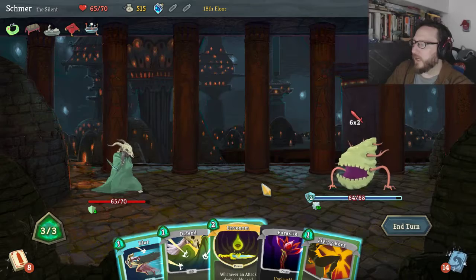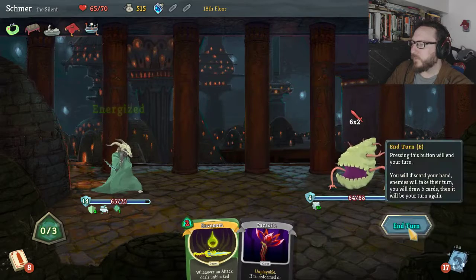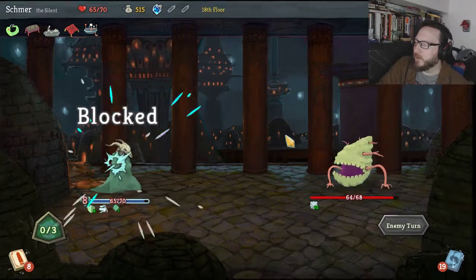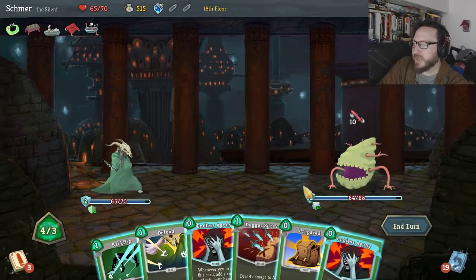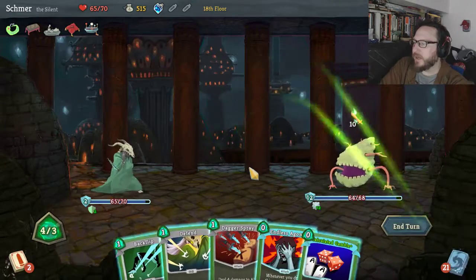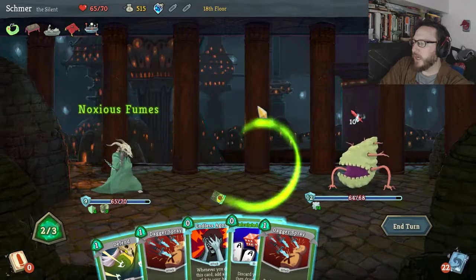I think we Blur, Defend, Flying Knee here just so we take no damage. I would have really liked to have gotten In Venom going, but I don't see it happening that round at least. Okay, Endless Agony — good. We'll use Prepared, we'll discard an Endless Agony, and we'll do Backflip here. Noxious Fumes is great.